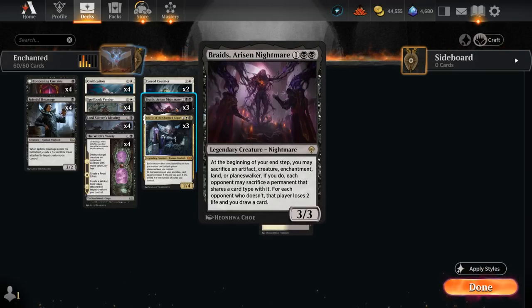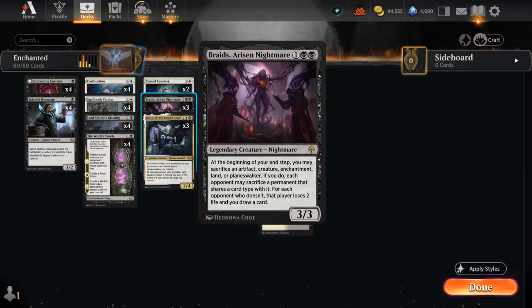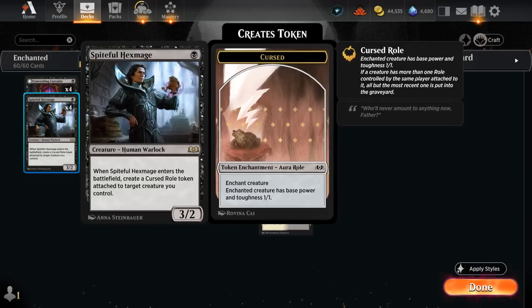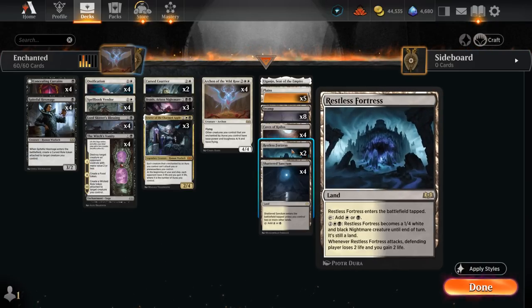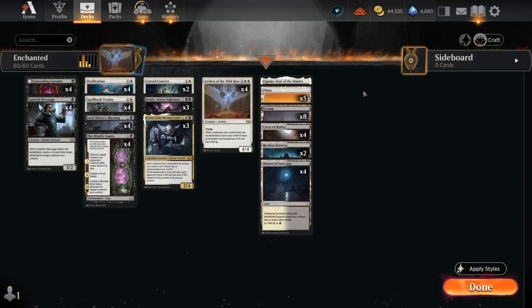We mentioned Braids a few times — a great way to sacrifice Cursed Roll Tokens, Food Tokens, or other Enchantments, often draining the opponent while drawing extra cards. Two copies of Cursed Courtier also come attached to a Cursed Roll Token, but unlike the Hexmage we cannot put it anywhere else — it always attaches to the Courtier. If played before Archon it can be upgraded to a 4/4 Flying Lifelink. Our mana base includes dual lands, two copies of the new Restless Fortress, one Eiganjo, and 13 basics. Today I'm playing in the play queue to see a wider variety of decks.